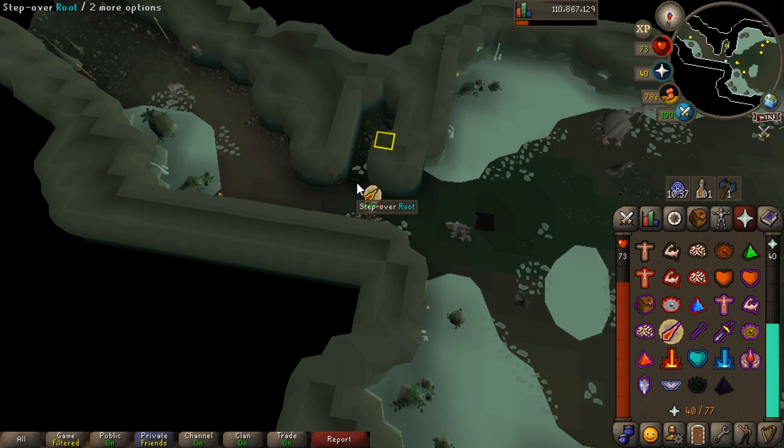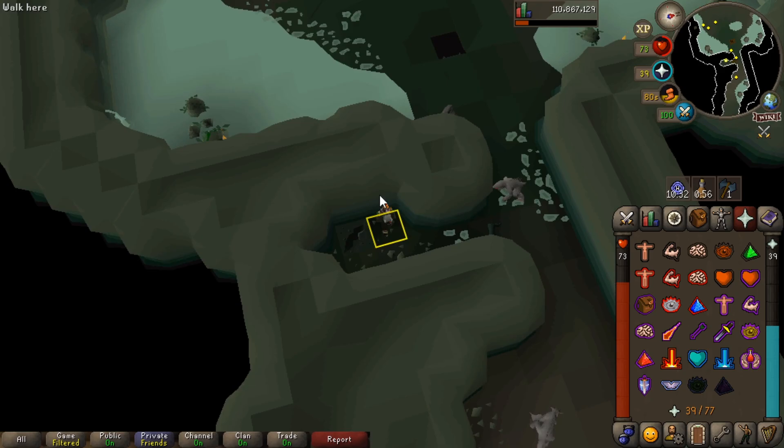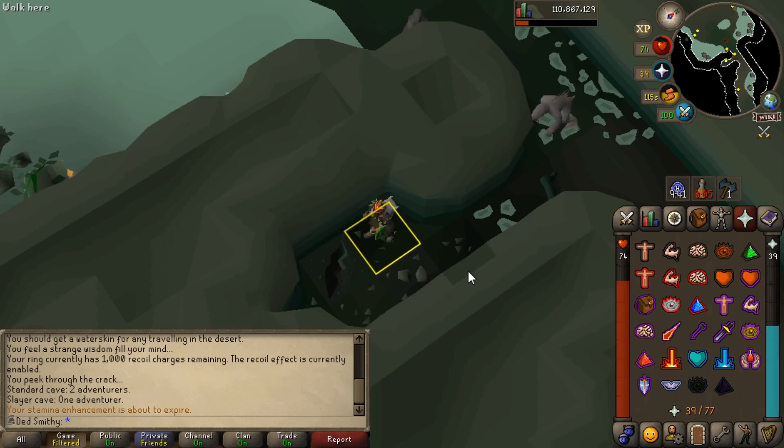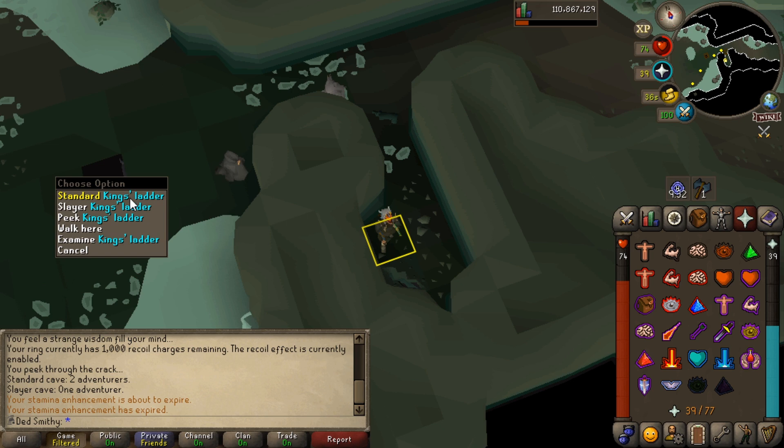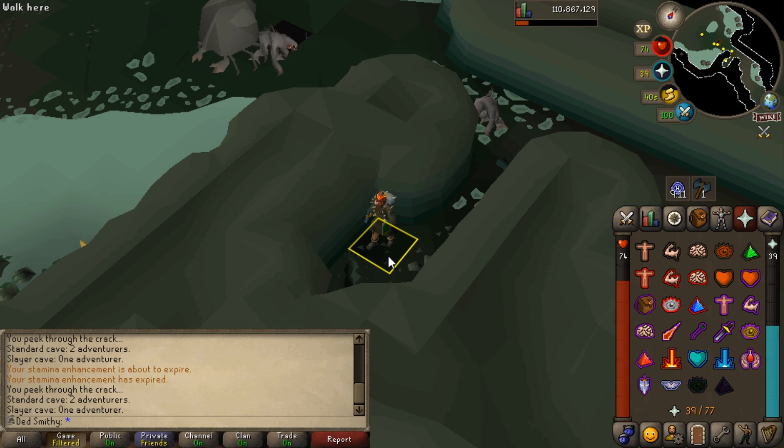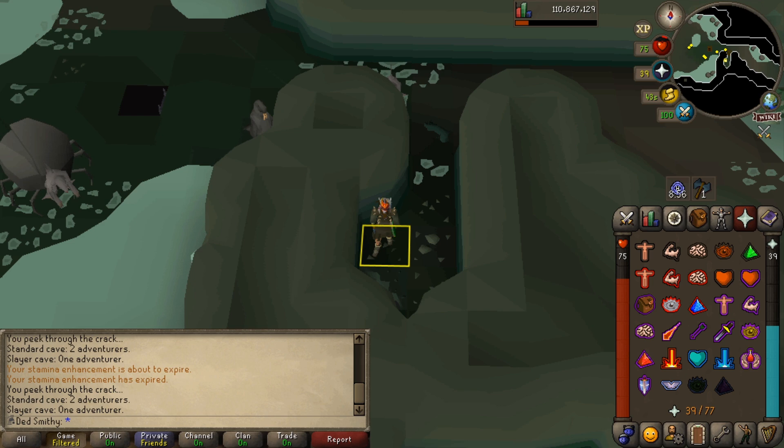You can see here I've got a little marker. If we run around here you've got a little bit of breathing room — you can climb over these roots and step into the safe spot where you can't be hit. This ladder here is where we drop down to the kings. We've got the standard ladder and also the slayer ladder. The standard one you can use any time, but it gets busier because you don't need to be on task. With the slayer ladder you do need to be on task, but you're more likely to get a free world. We can also peek this crack next to the safe spot — you may want to mark this tile. Hold shift and right click to mark your tile. We can see in the standard cave we have two adventurers, and in the slayer one we have one adventurer.